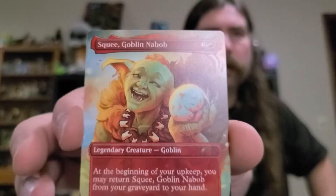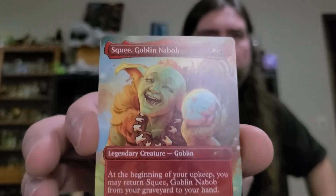Alright, we have Squee Goblin Nabob — non-foil, of course, as you can see. Squee Goblin Nabob, cost of 2 and 1 red, Legendary Creature Goblin, 1/1. At the beginning of your upkeep you may return Squee Goblin Nabob from your graveyard to your hand. So a goblin that just keeps coming back and won't quit. That is $19.99.